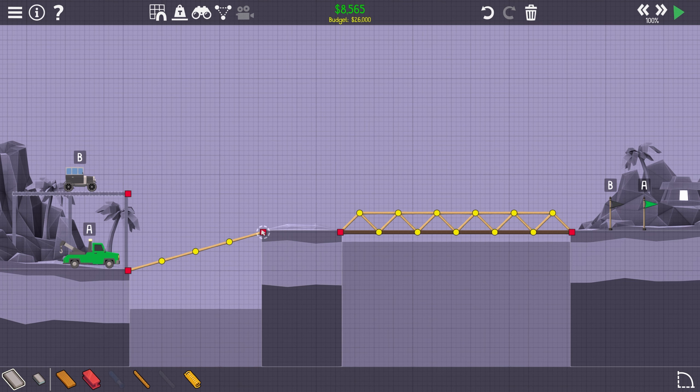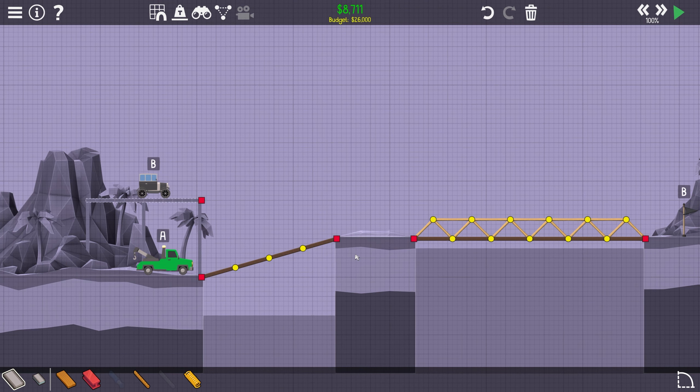All of this here — wonderful. Now we need to get both of those over: first the bottom one, then the top one. I think we need to work with springs here. This here, of course, needs to be a road. I'm used to the controls of Bridge Constructor Portal, so I need to get back into this game.